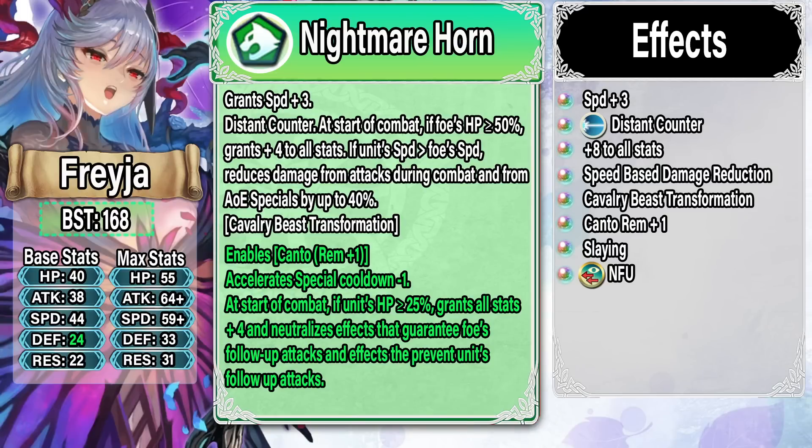Let's rip the bandage off — let's talk about Freya. Nightmare Horn gives Speed plus three and Distant Counter. At start of combat if the foe's HP is greater than or equal to 75%, Freya gets plus four to all stats; if her Speed is greater than the foe's Speed, she gets up to 40% speed-based damage reduction. Then she gets the new cavalry beast transformation in her refine.